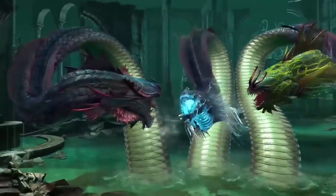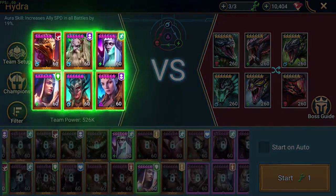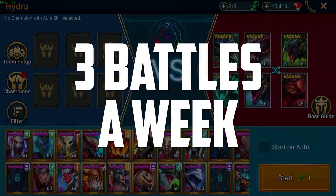We'll start with Hydra Rotations and the general structure of the battles. First, you'll be taking 6 Champions instead of 5 — lots of extra power. Second, once a Champion has been used in a battle against the Hydra, you won't be able to use them again against this boss until the Weekly Reset. You get 3 battles a week, so get creative!